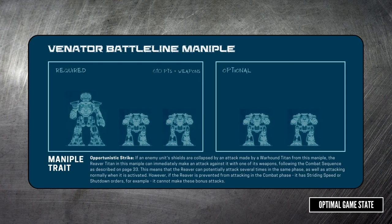First up is the Venator maniple from the core book, and it should really be your default if you don't have a warlord yet. You will need to play into the ability, packing your reaver with the highest strength weapon you can and making sure it's in range for that opportunity shot.